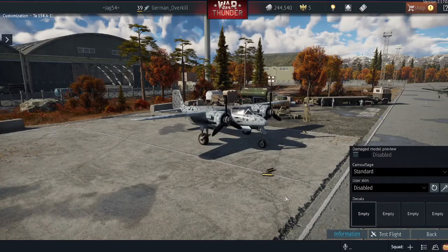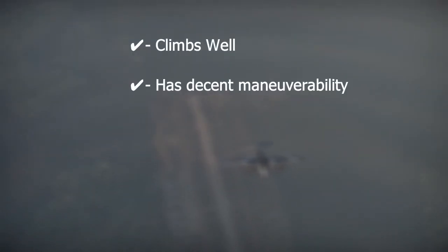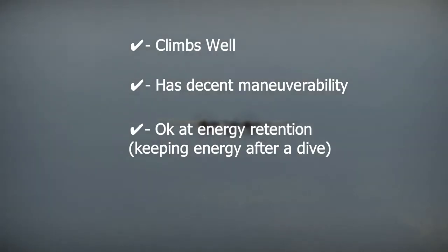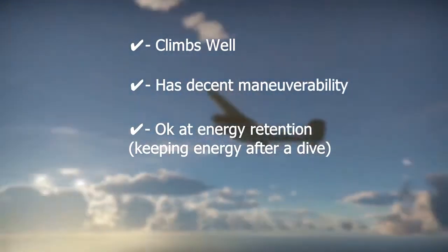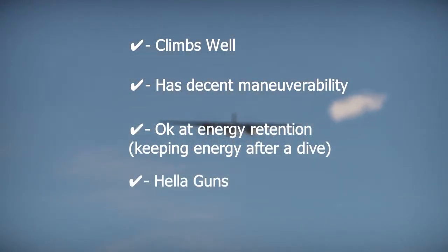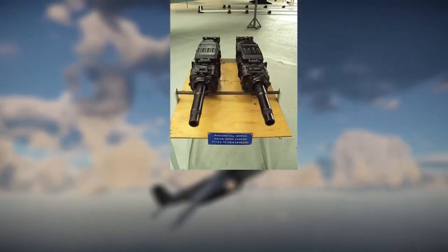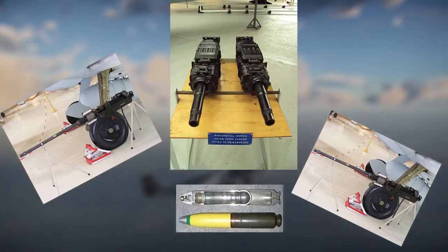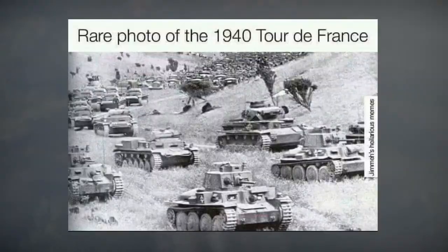The Ta-154 is a German Rank 3, Battle Rating 4.3 twin engine interceptor that is one of, if not the best German premium aircraft in the tech tree. This wooden wonder climbs well, turns and rolls okay due to not storing its fuel in the wings, and it retains energy reasonably well. But the main feature of this interceptor are its guns — it has two MK-108 30mm cannons and two MK-151 20mm cannons, firing the devastating Minengeschoss rounds. These two guns allow the Ta-154 to hit harder than the Blitzkrieg.